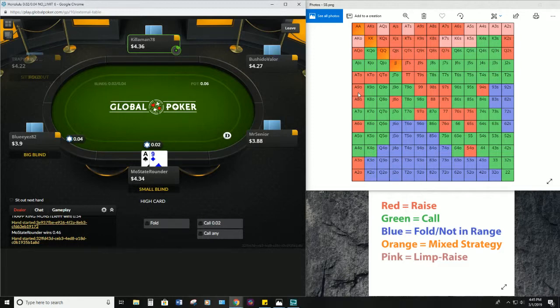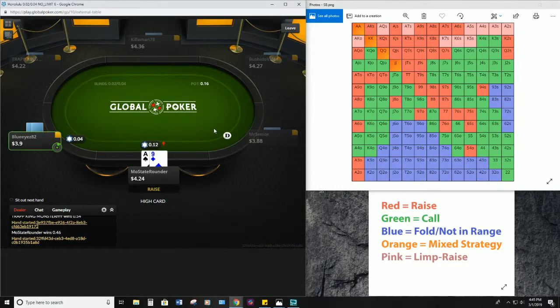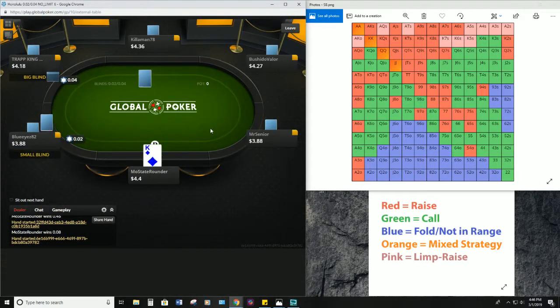Ace-nine off — it's gonna be a raise if it gets folded to us or if this guy limps. All right, so we're gonna go ahead with our normal raise sizing at 3x and take it down. We got a little bit of profit going.